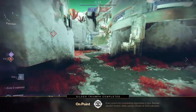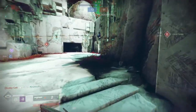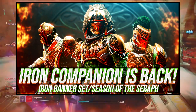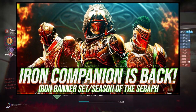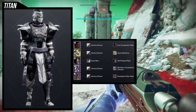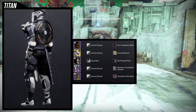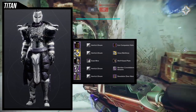Before I get started with the actual pieces, let me remind you guys: if you haven't seen the Iron Companion armor set video, it's right here — we go through the armor, how it shaders, my personal thoughts, and just little things about the armor set. Check that video if you haven't seen it. The helmet itself is super dope — Iron Companion Helm is legitimately one of the best helmets that the Titan ever got.